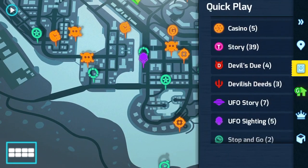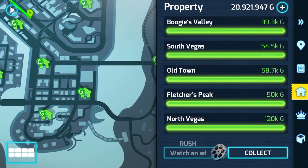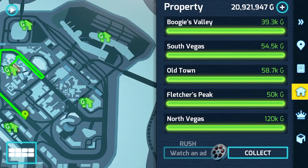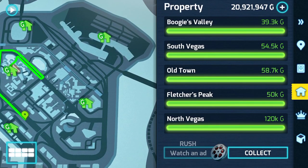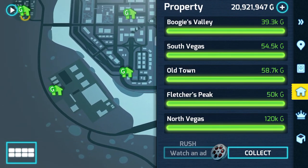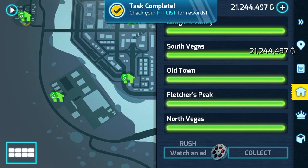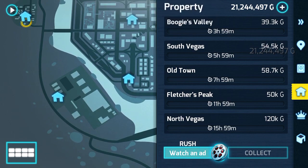Once you get all the properties you can get lots of money. In each district: the first gives thirty-nine thousand, the second fifty-four thousand, the third fifty-eight thousand, the fourth fifty thousand, and the fifth one a hundred twenty thousand. That's a lot of money. You collect it, your money goes up, and you can watch an ad to get another one loaded and collect again.